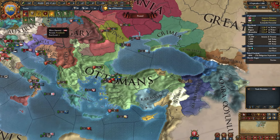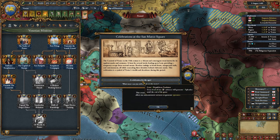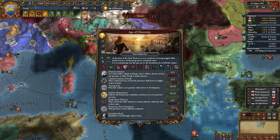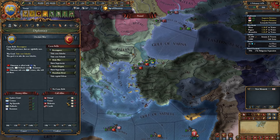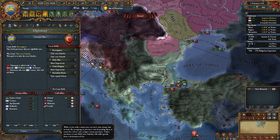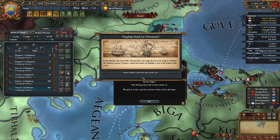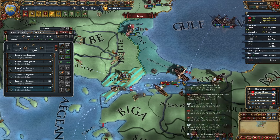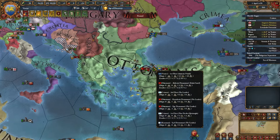Mission done for having 800 splendor - grabbing the aggressive expansion impact reduction because we could use it. Trusting that Lithuania won't give military access to our enemies. We were actually supposed to be getting some expansion done - sorry about that, distracted by what I thought was a hawk outside my window again.